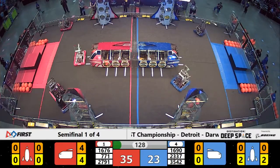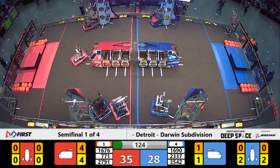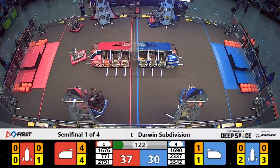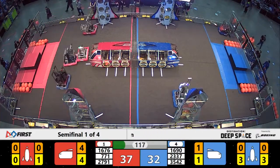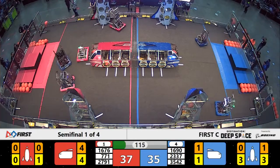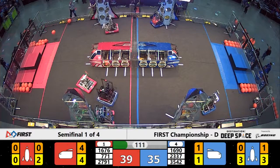On defense for the Blue Alliance will be 23-37, the Injun Erds. Injun Erds taking on all comers — they're in Red Alliance territory.